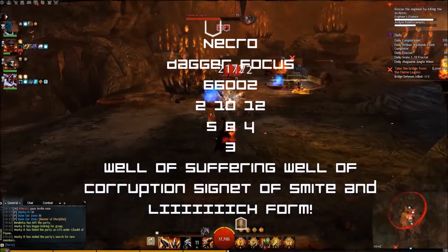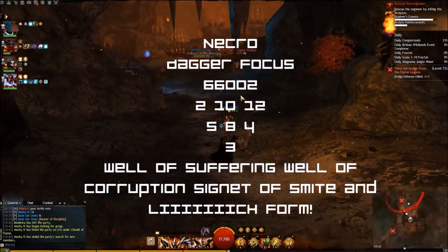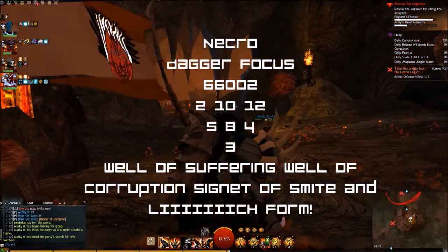Necro — Dagger/Focus. Traits: 6/6/0/0/2, 2/10/12/5, 8/4/3. Utilities: Well of Suffering, Well of Corruption, Signet of Spite and Lich Form.